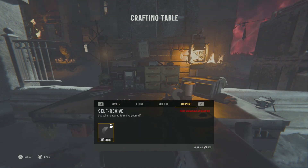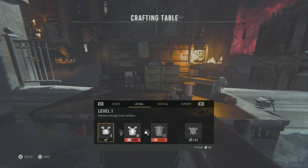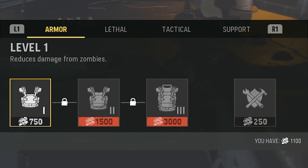One of those differences is that there is only one type of salvage — no more green or blue salvage, it's only green salvage. The second difference is that you can craft your armor at the crafting table, replacing the arsenal.